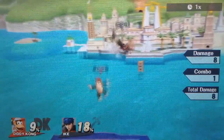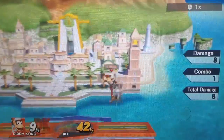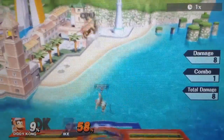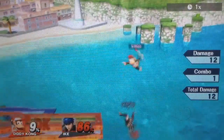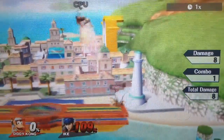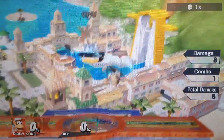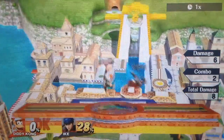Diddy Kong's up air is probably the move that you hear people raging about the most — this is definitely his best move, probably out of his entire kit. Of course, down throw up air can instantly kill the opponent: if they're at 80% with some rage on you, they're dead; if they're at 100% and you're at 0%, you can still kill without rage. You can also throw these out on the ground when they are above you. The best part is you can double jump and then up air to kill the opponent at the top of the stage very easily. Use this quite a bit along with forward air and you will be a pretty good Diddy Kong player.